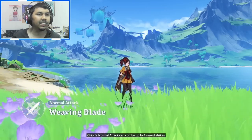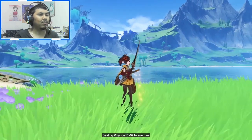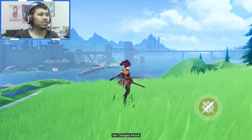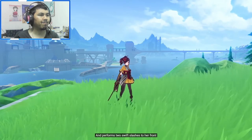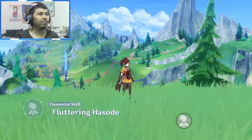You can see the clear difference between the four sword strikes. Her charged attack consumes stamina and performs two swift slashes to her front, dealing physical damage.